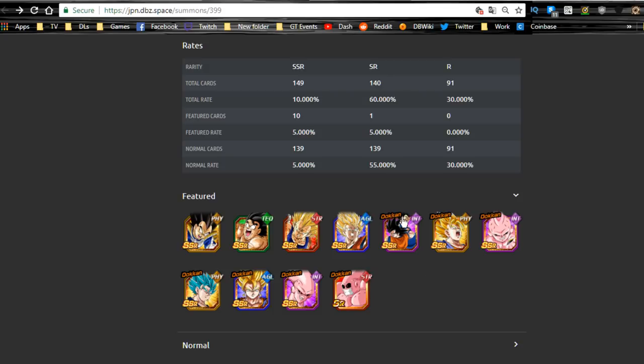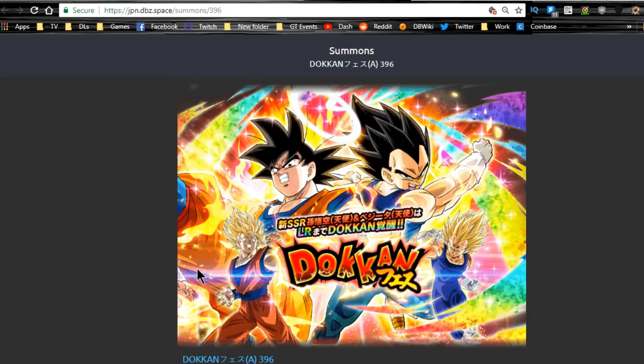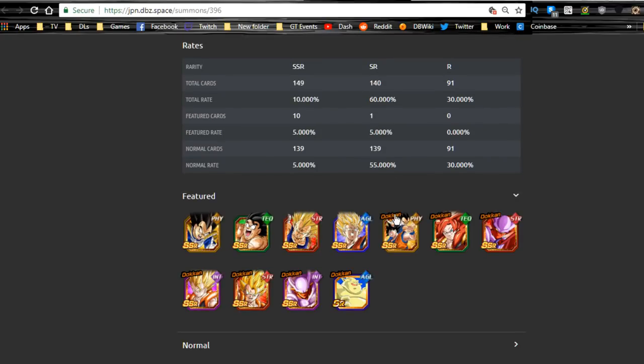The only unit on the Intelligence banner I'd really want that I haven't already maxed out is the Intelligence Goku and Vegeta. I wouldn't mind dupes of Physical Vegito to feed into mine, but since I prefer Agility Vegito, I'm committing to the Physical banner. I'm going to buy one sales pack for the guaranteed 120 summon — if I don't get Intelligence Gogeta, I'll pick him from that pack; if I do, I might pick another 120 leader like Korra.